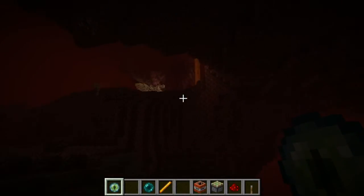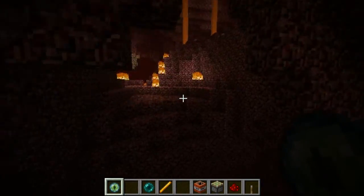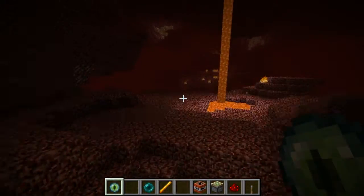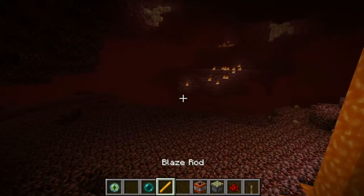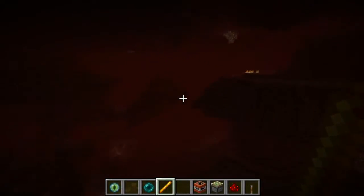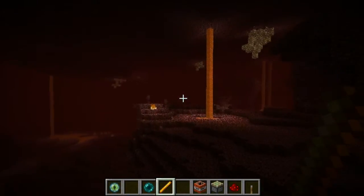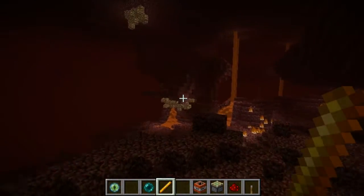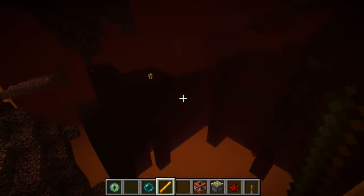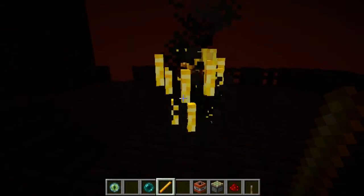A fortress where there are blazes. Let's have a look. If you just look around, because what we want is a blaze rod, like this. And I'm looking around now. Let's go back this way. I'm in creative now of course, but you'll be doing this in survival. There we are — there's the fort. And there's a blaze. If you can defeat the blaze and kill the blaze rod, you'll get one of these blaze rods.